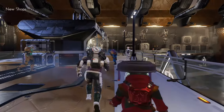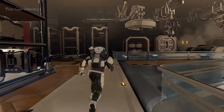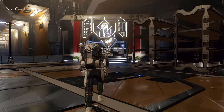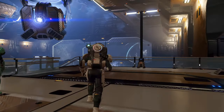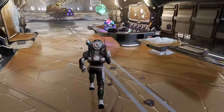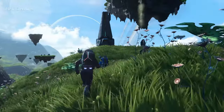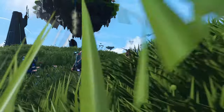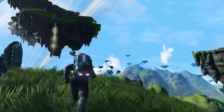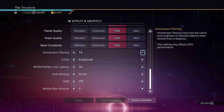Anisotropic Filtering improves the clarity and crispness of textured objects when viewed from a distance. Set this to 16 — you could drop to 8 for more performance, but going from 8 to 16 has a visually noticeable difference. 16 is the modern standard for gaming, so go ahead and get yourself crisper textures from a distance.